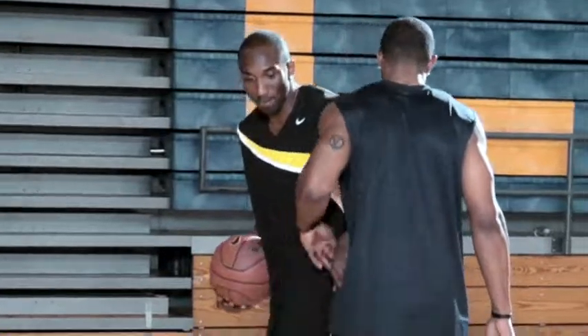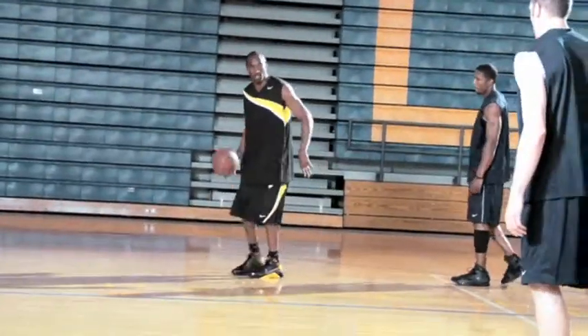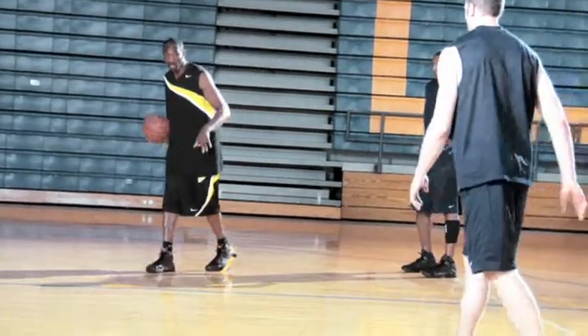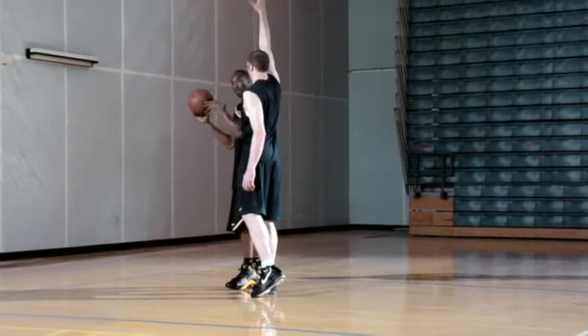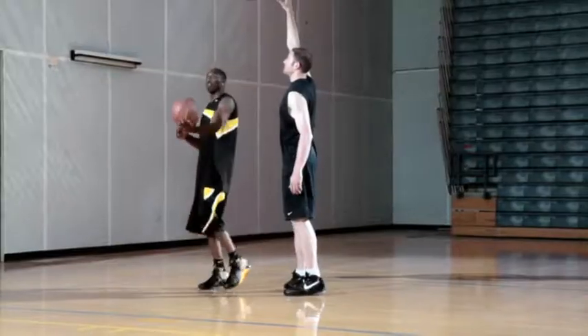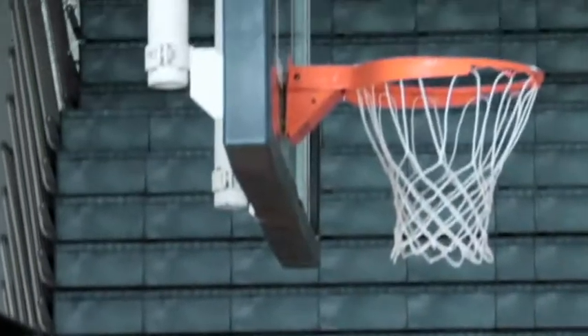In the perfect world, once you get by this guy here, he's already going — there's nothing he can do to get in the play without fouling. Now I'm seeing this big coming over here and I'm timing it and seeing what's going to happen. Now either I can dunk the ball, or if I want to create a foul situation where I know I can get a three-point play, I can create a bump and go on the other side and use the rim for protection and lay the ball up and get a three-point play.